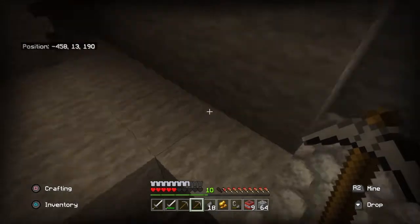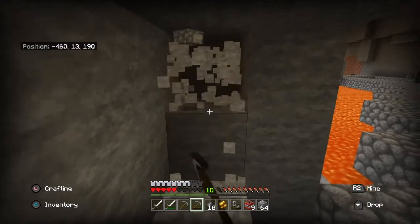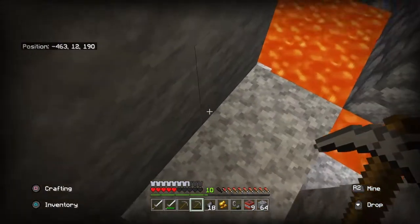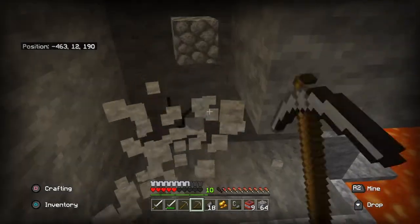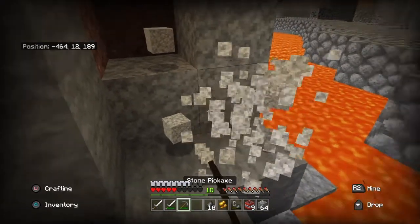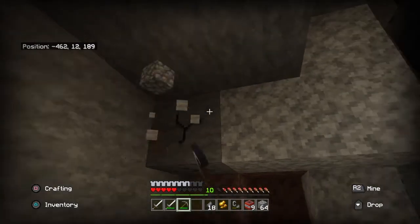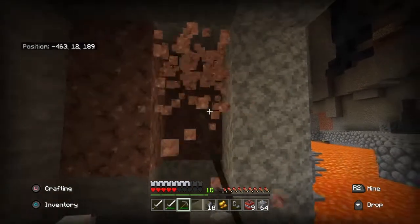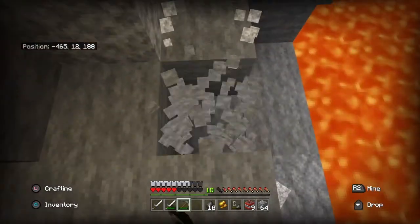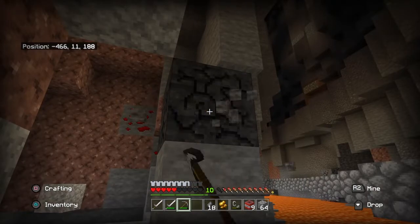We're gonna mine our way around here so we can take a look at the cave this way. Here we go, yes. I'm trying to make a pathway around some of this. Oh wow, I'm finding more and more stuff. Yeah, it's good.